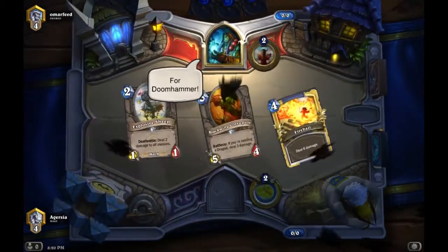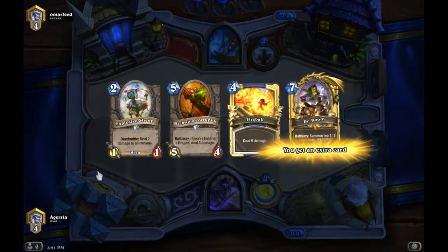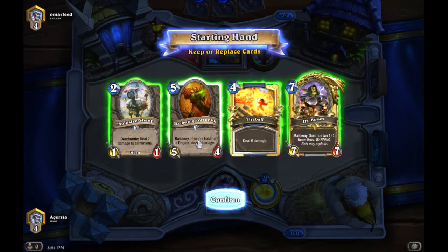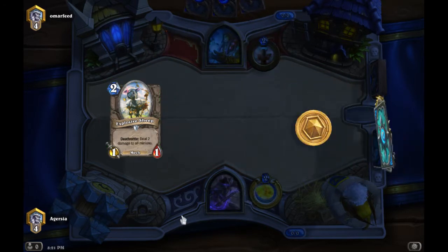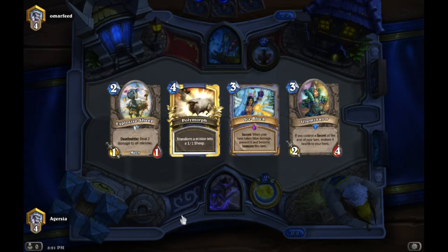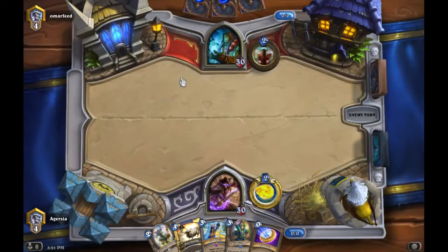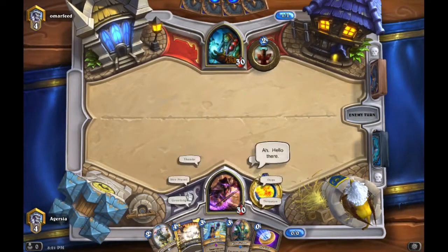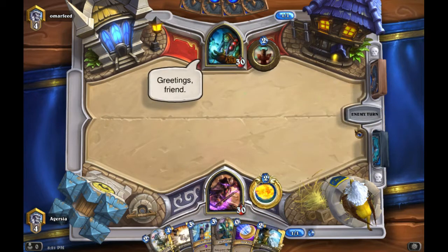The whole strength of Mech Shaman is that it spins out of control very quickly, so in your mulligan you want anything that can deal early damage. I'm keeping Explosive Sheep, looking for a Frostbolt, and a Mad Scientist is okay too. Illuminator and a secret — not bad. If we make it to turn six we can recover four health and we have the Sheep. Perfect, we draw a Frostbolt.